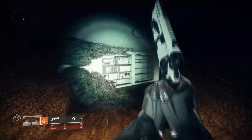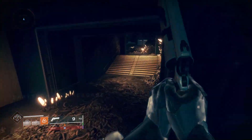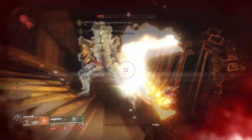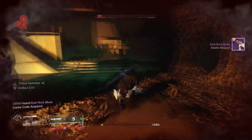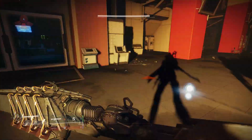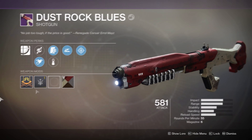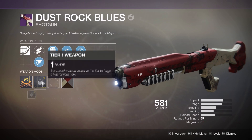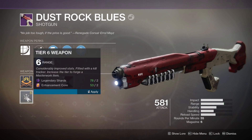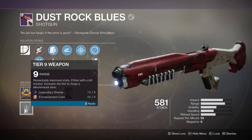Here I'm going to show you the best possible shotgun roll there is to drop. Before I had a semi-god roll with Full Choke, Slideshot, and Grave Robber. By the time of recording this, I managed to get one with Full Choke, Slideshot, Rampage, and a Range Masterwork — and I could also add an Icarus mod on top of all that. Some perks you want to look out for are Full Choke with Slideshot or Threat Detector, Slideshot probably being the most desired, then Rampage, Grave Robber, or Auto-Loading Holster. Make sure you have a Range Masterwork to give it a slight boost to one-shot kill distance, and I'd recommend an Icarus mod to help with in-air accuracy. If you don't have a PvP shotgun or really want one, I'd recommend spending time farming for this — it's one of the best, if not the very best, shotguns in PvP since you can max out its range.